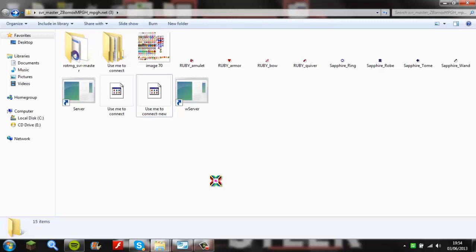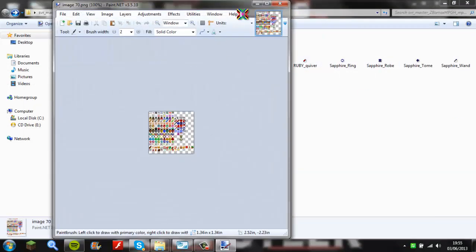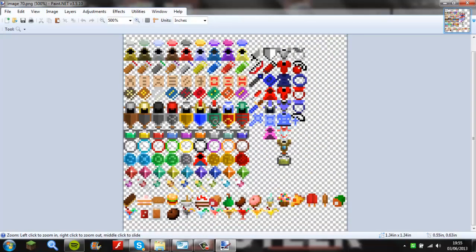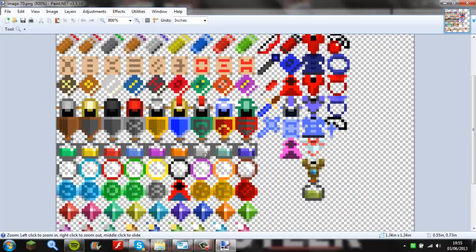First you're going to close your server — you can leave MySQL up, it doesn't matter. You're going to make a texture. Today we will be making a shield. Just click M, hold Ctrl and press C, then hold Ctrl and press V. I've got Candy Coated, Reza, and Plague Poison.